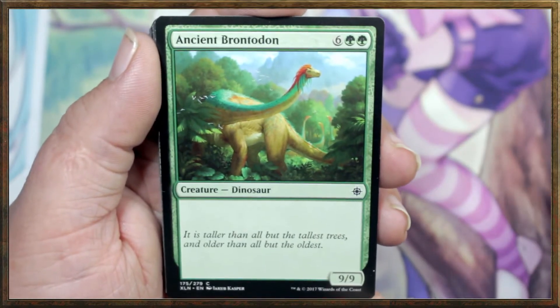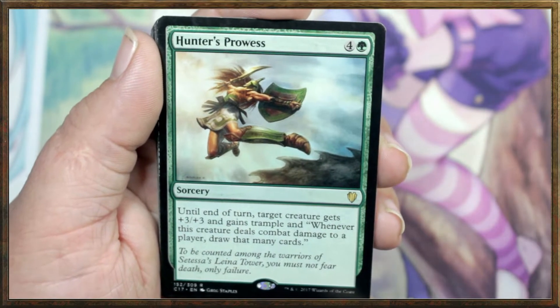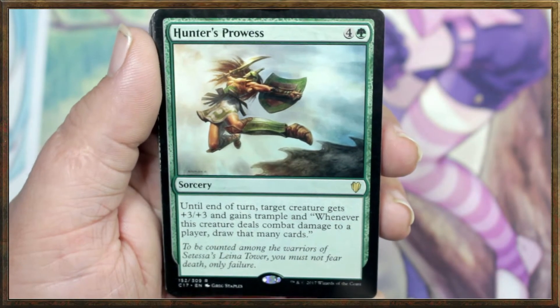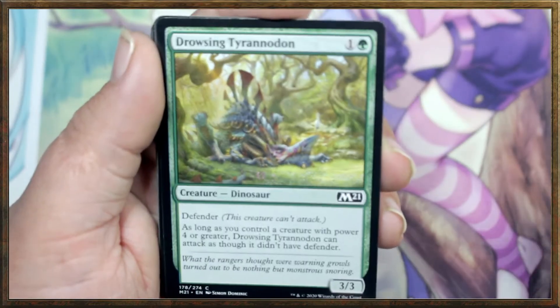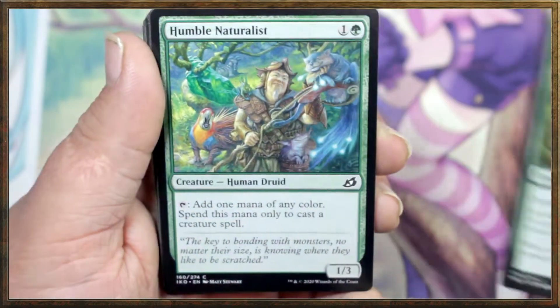Ancient Brontodon — just a vanilla 9/9 for eight. Not bad. Hunter's Prowess: until end of turn, target creature gets +3/+3 and gains trample. And whenever this creature deals combat damage to a player, draw that many cards. That can be very useful. Another Drowsing Pteranodon — we already read it, it's really cool.